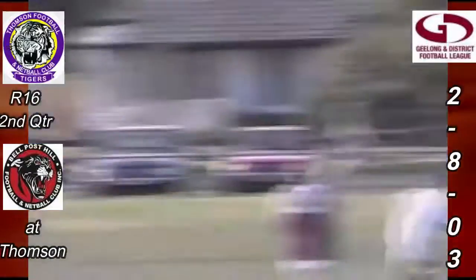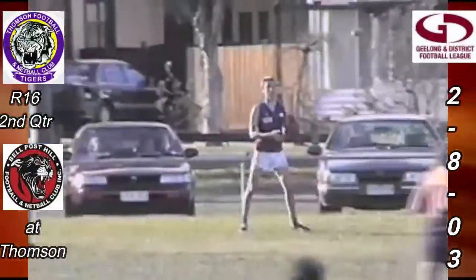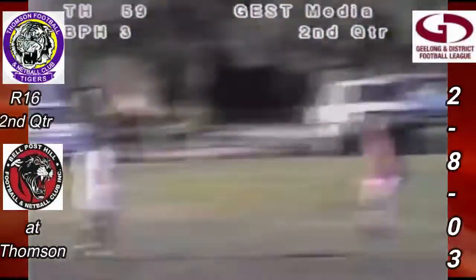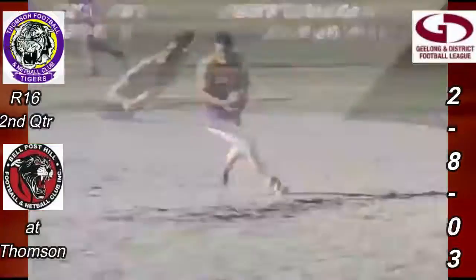Adam Wells does the kicking in. He's got Sean Simmons just on the 50 metre arc, and that takes the mark for Bell Post Hill. Now looking for options, they take too long — now decides to kick long, terrible kick off the boot. And chipping in in front of the pack, Troy Feldman does it all so easily, chips it on the left foot to Nick Maharas who's on the wing on his own.